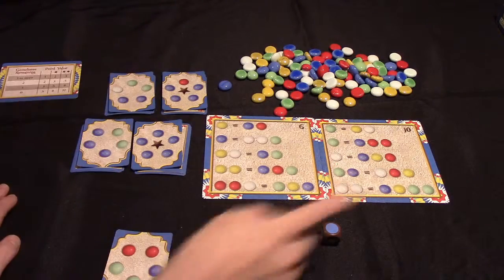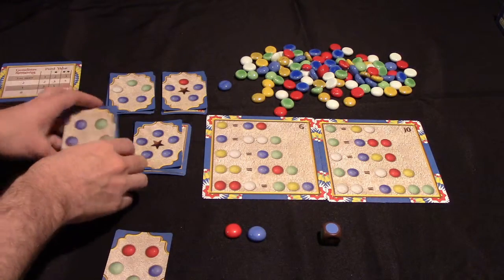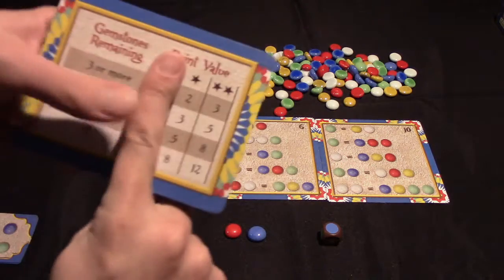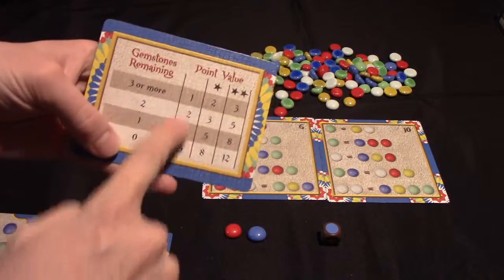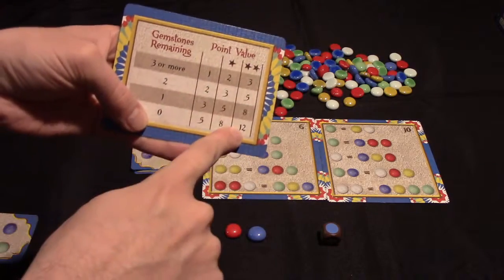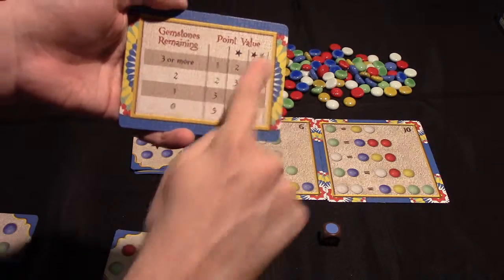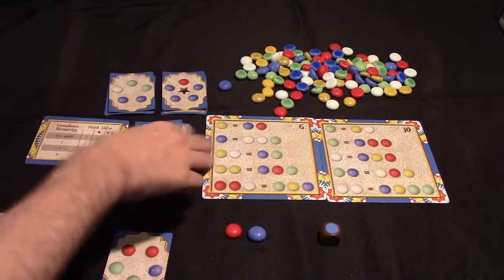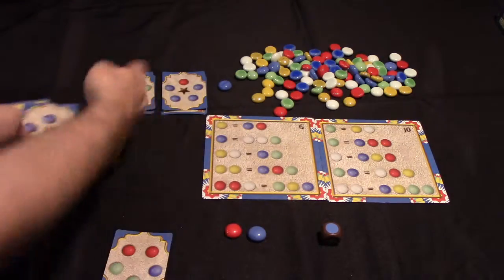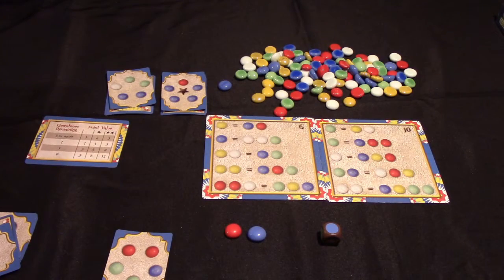Play will continue with players turning in gemstones for cards and scoring points until one of these piles of cards is empty. At that point, all no-star cards will count as one-star cards, and all one-star cards will count as two-star cards — so you'll ignore that scoring column and score using those two. Play will continue until a player depletes the second pile. When there are only two piles remaining, the game immediately ends. Whoever has the most points will win.